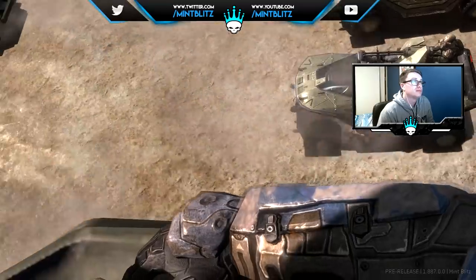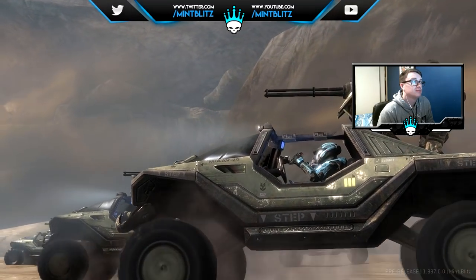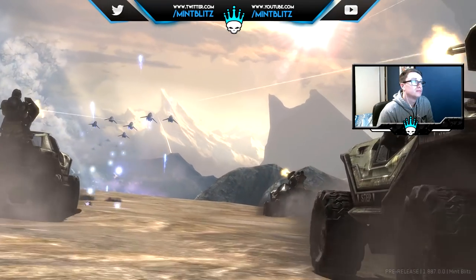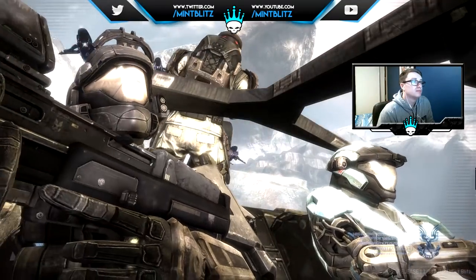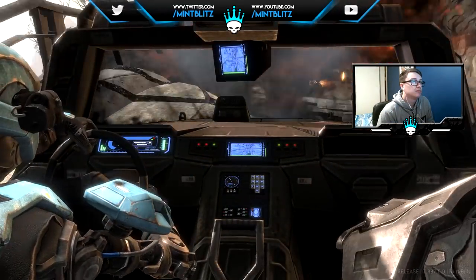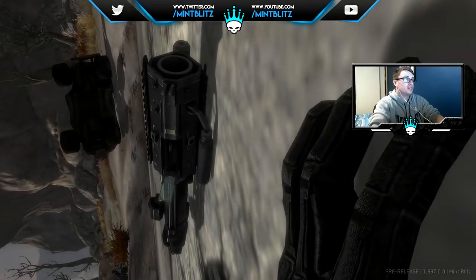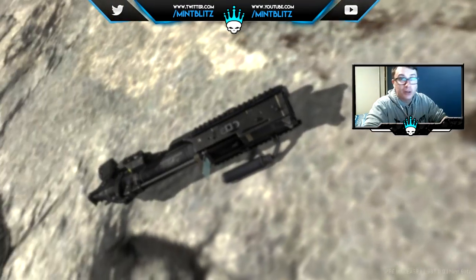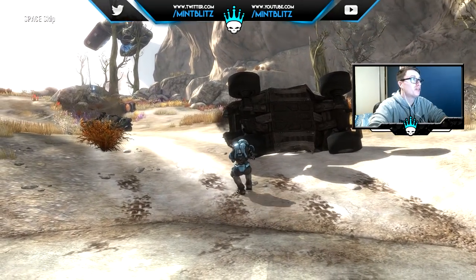'That landing zone has been tagged by UNSC command as a priority one target.' 'Chain link is loud and clear, copy that. Acquiring signal lock on the pilot. Detonating in three...' 'You're coming — might want to hold on to something.' Alright guys, let's do it! Notice the Wilhelm scream? The Wilhelm scream is the most popular scream usually used in movies — there are a couple in Star Wars and a couple in Borderlands 2 actually.